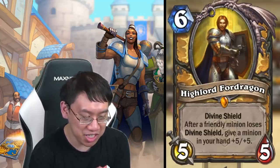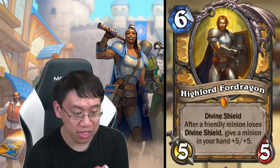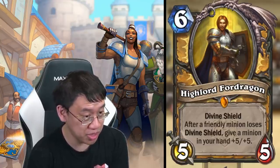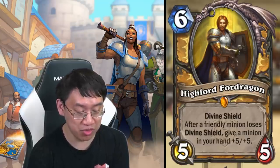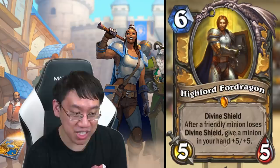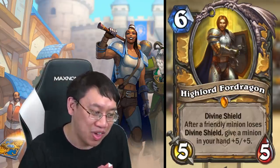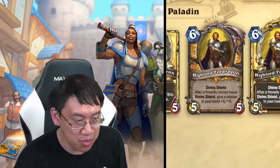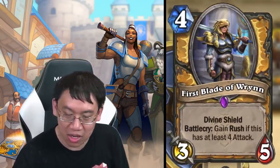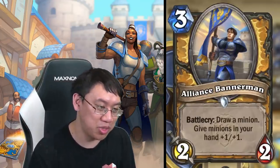The legendary: six mana five-five, High Lord Fordragon, divine shield. After a friendly minion loses divine shield — which presumably includes itself — give a minion in your hand plus five plus five. The six-mana five-five divine shield is already all right. It just happens to come with a hand buff of plus five plus five. Divine shield and hand buff have a major synergy playing with each other.